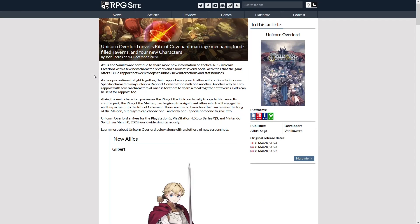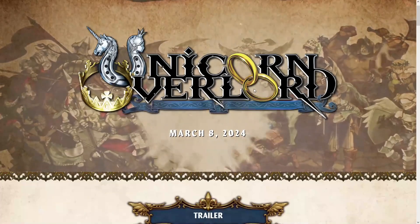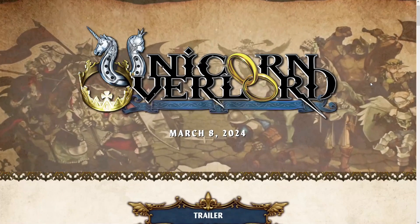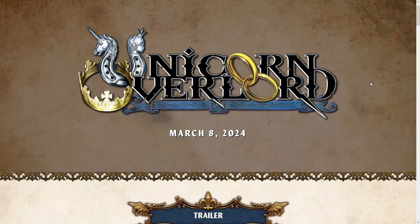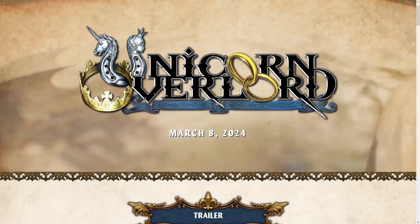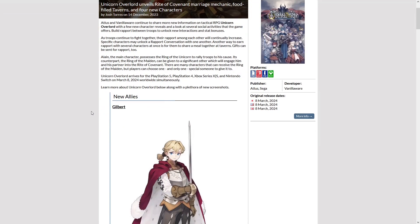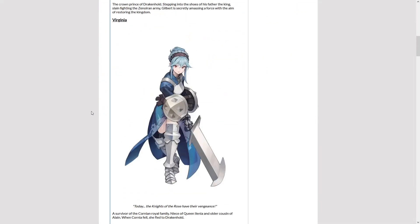They unveiled a thing called the Rite of Covenant. Going back to this page, we have the two rings. That's important because apparently your character doesn't only get one ring — your character gets two rings. The second ring you are giving to one of the characters in the game. So there's some sort of marriage mechanic. It says here it can be given to a significant other, which will engage him and his partner into the Rite of Covenant. Players can choose one and only one special someone to give it to.